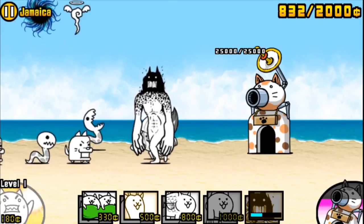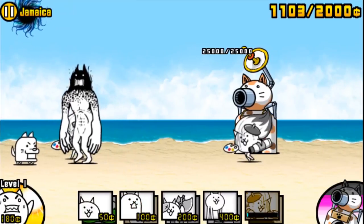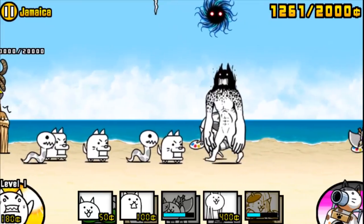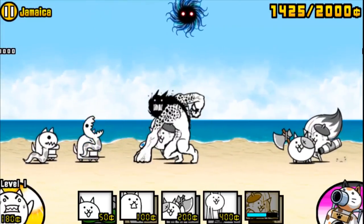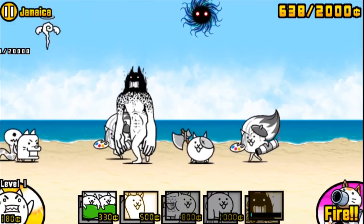Boom, boom, boom. It's almost to the point where it's not fun, but it is fun because I just annihilate them. Let me just use my combo of titan cat and artist cat — I'm going to one-hit all of them. I think next I'm going to work on the axe cat because he's super effective against red enemies, so I need a cat that can do that.